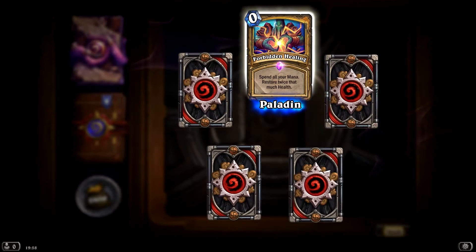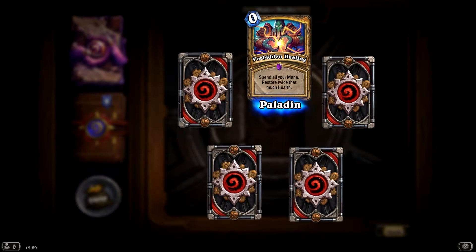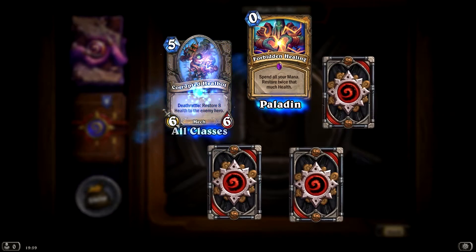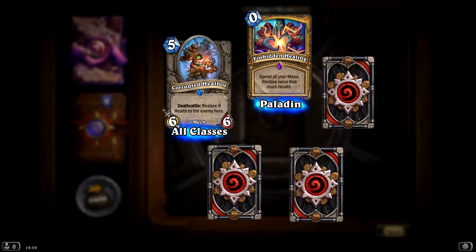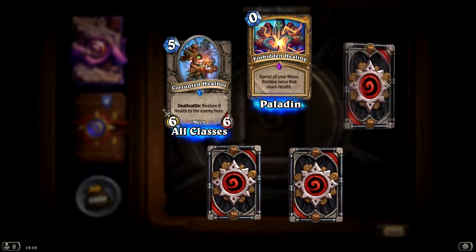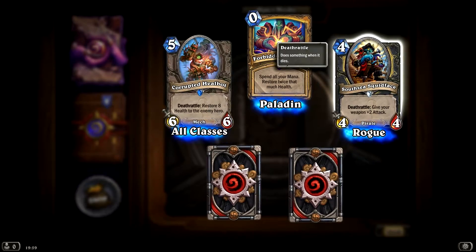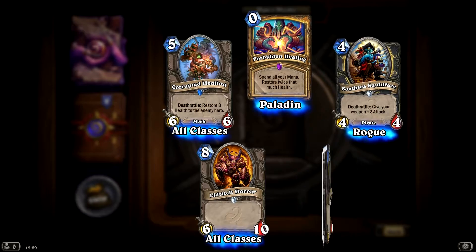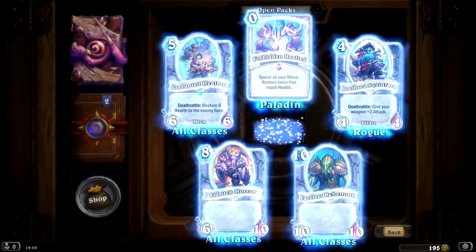Ooh, epic — here we go! Spend all your mana, restore twice that much health. Myself on a paladin — that on myself! Anyway, a rare: restore 8 health to the enemy hero. Fuck, that is bullshit — why would you even use that? Give your weapon plus attack. Ooh, all classes — a high clan card, and another high card. That is Cthulhu or something — it's pretty good.